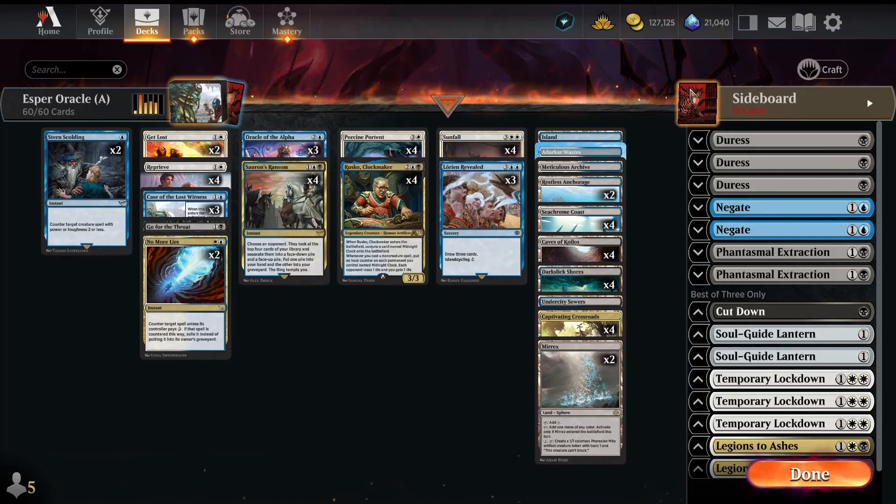Hello everyone and welcome back to another video. Today I'll be going over Alchemy Esper Oracle — a classic Esper Control deck with wraths, removal, and a very powerful finish involving the Power 9.